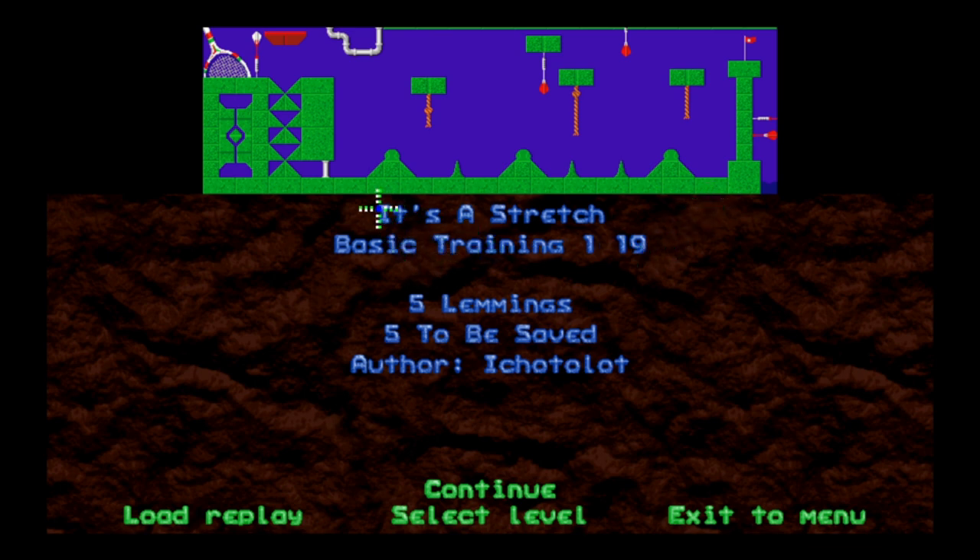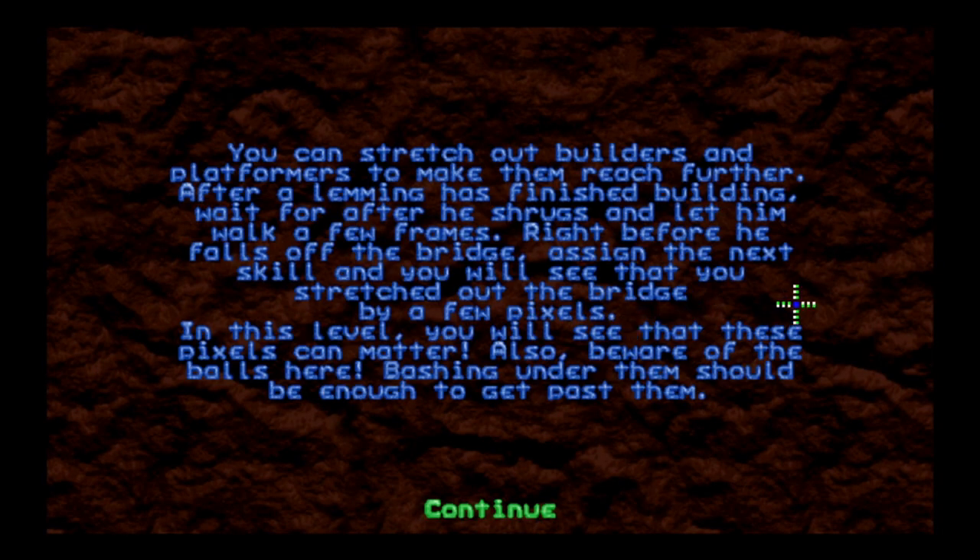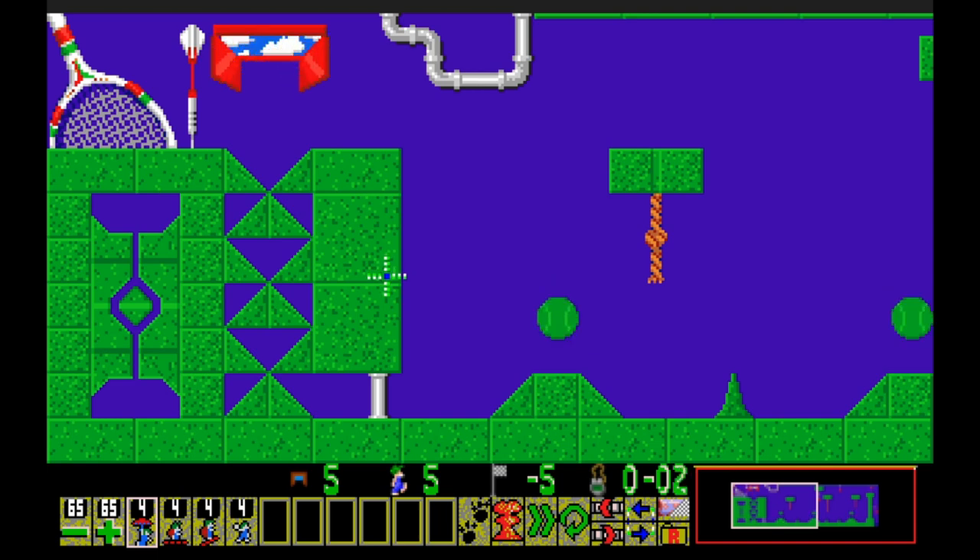It's always important to stretch before you do sports. The tip says: you can stretch out builders and platformers to make them reach further. After a lemming has finished building - after he shrugs - let him walk a few frames right before he falls off the bridge, assign the next skill, and you will see that you stretch the bridge out by a few pixels. In this level you will see that these pixels can matter. Also, beware of the balls here - bashing under them should be enough to get past them. They straight out tell you how to beat certain parts of this level!